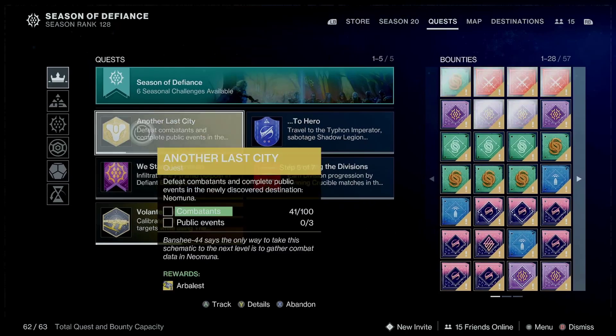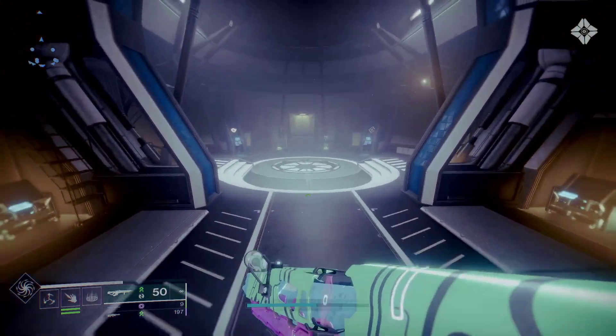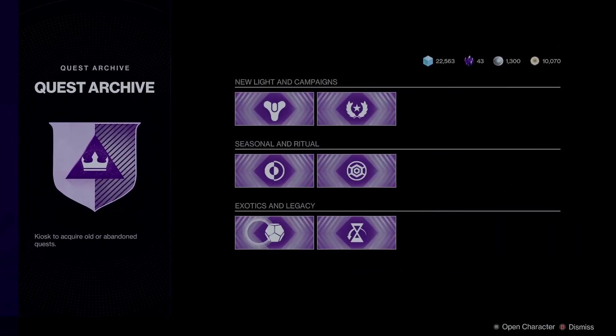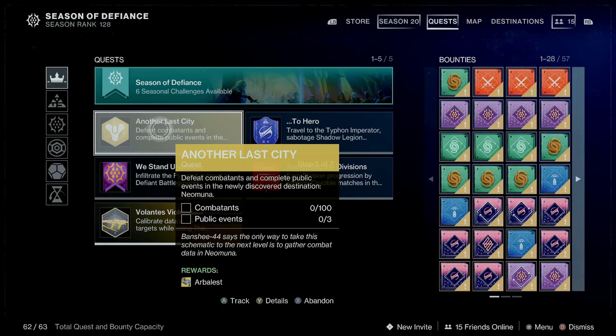Here I have a quest for the Obelisk fusion rifle — I'm going to abandon it now. Now that I've abandoned it, I can go to the kiosk and find it and pick it back up. I had some progress going, so I'll come here — it's an exotic quest — and on this page you can see it right here. Now I've lost all progress but I'm still at the same step. Once I pick it up and go back to the quest tab, the quest is there, but I lost any progress I was making — for instance, I had about 26 combatants and now I have zero.